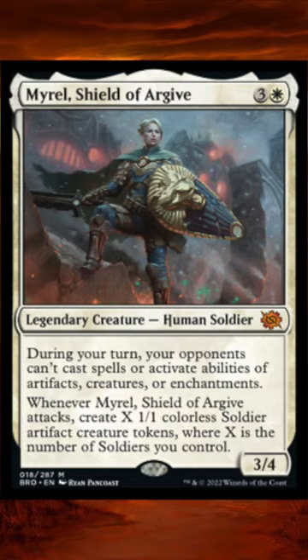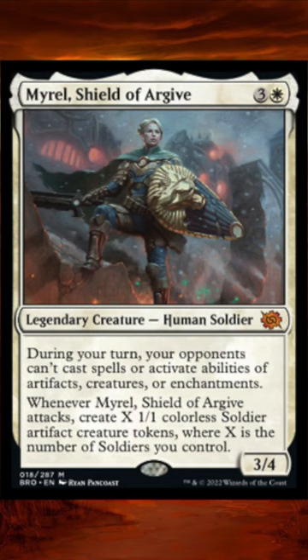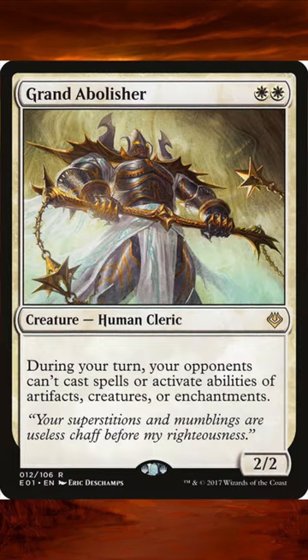This is a really cool card that is sort of like Grand Abolisher and Adeline had a baby and mixed both abilities together on one card. I do think this card is going to have a lot of different applications. Grand Abolisher by itself is really strong, and all manner of combo decks love Grand Abolisher. I personally once held off five removal spells with a single Grand Abolisher because everyone kept forgetting they couldn't do it during my turn.